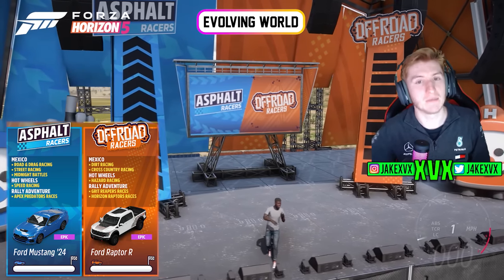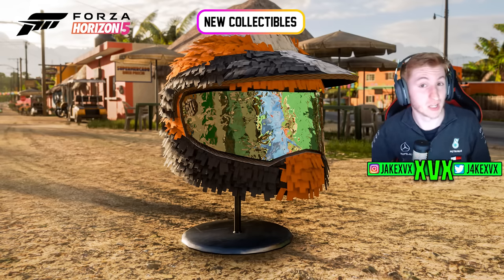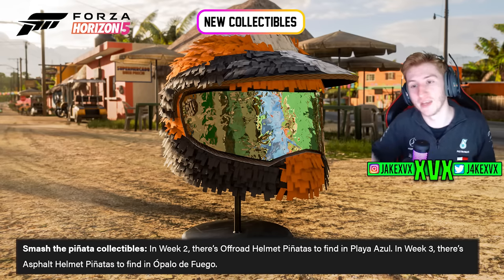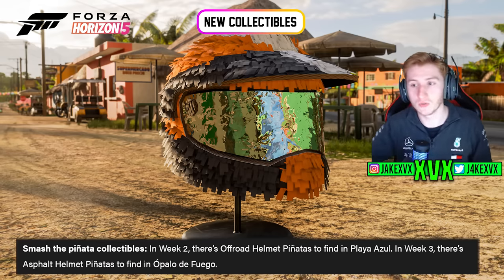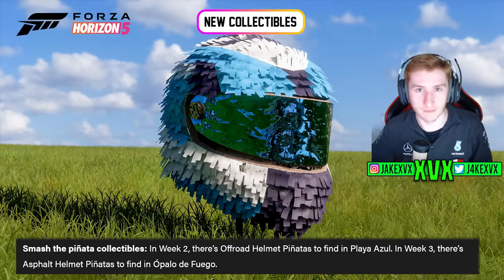There's also an in-game leaderboard at these outposts, which is pretty cool. There's a new piñata collectible — it's a little helmet as you can see on screen. In week two it will be an off-road helmet in Playa Azul, and in week three it's an asphalt helmet.